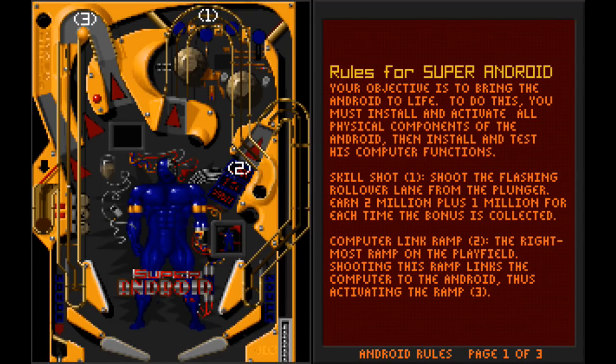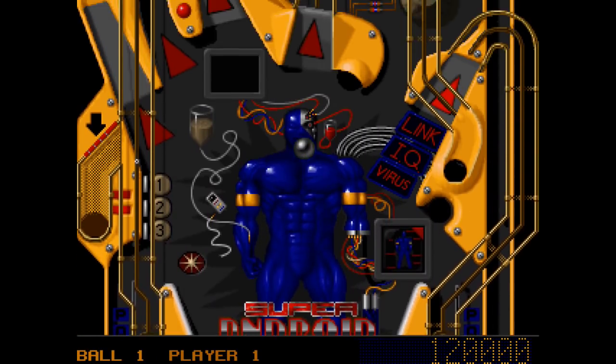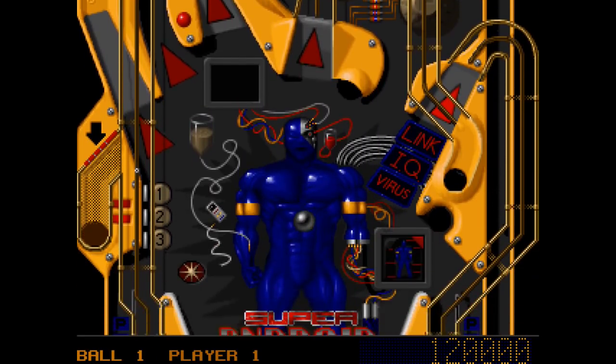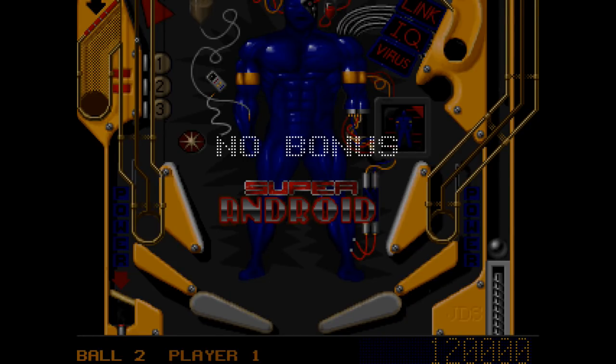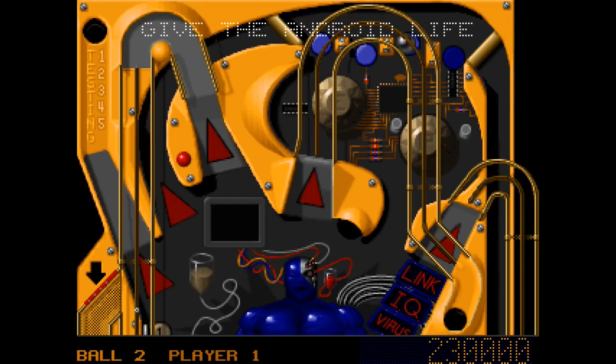Android is probably the most famous table, having featured in the shareware version. In the registered game, it's upgraded to Super Android, which contains a couple of small extras over the regular version and some bug fixes to do with sound and music. In it, your objective is effectively to install Microsoft Access on the shiny blue, Schwarzenegger-esque android in the middle of the table by completing several paths of targets.